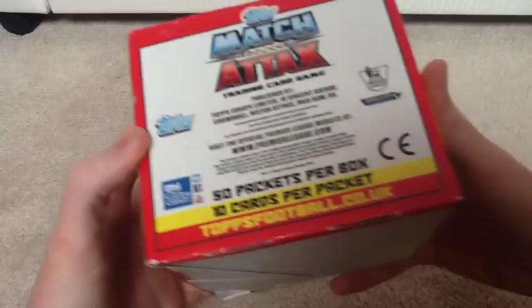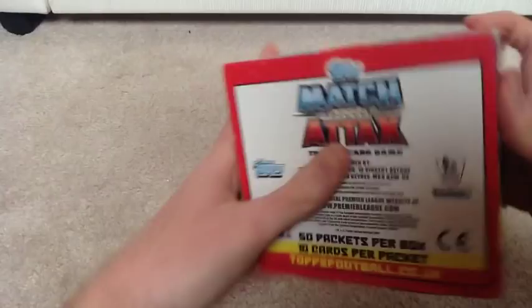As you can see, there are players around the box - Fabregas, Rooney, Sturridge, Nasri, Ramsey, just the same around each side. On the back it gives you information: 50 packs per box, 10 cards per pack, and some of the lights and set information.